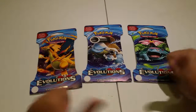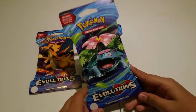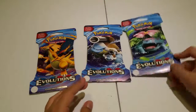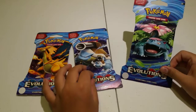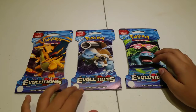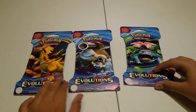Hey there YouTube, this is Guy's Toys and today I'm back with another awesome video. Today we're going to be showing some Pokemon Evolution XY cards. I got three awesome packs today: Charizard, Blastoise, and Venusaur — we're going to open a Charizard, a Blastoise, and then a Venusaur.